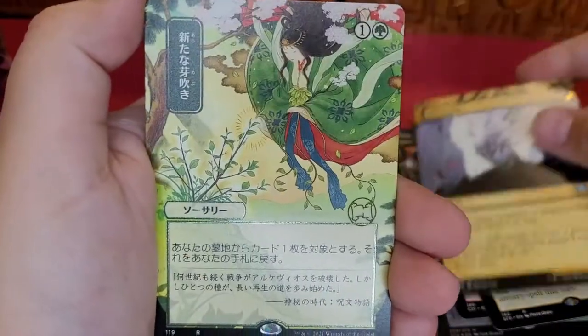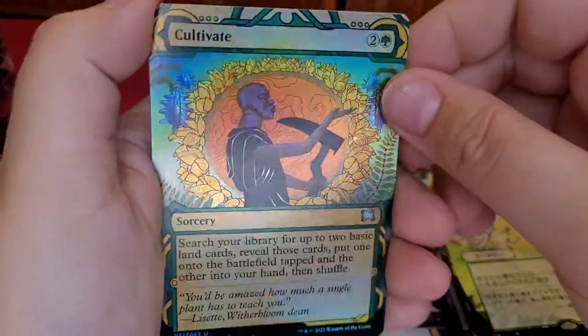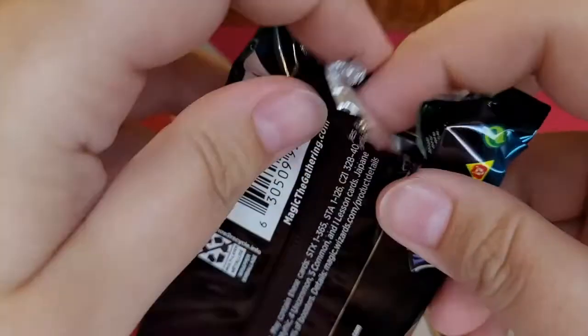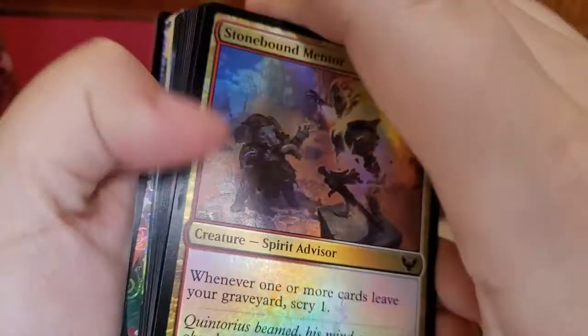The Etched Foil. Nice, she's really pretty. Cultivate Foil. Vulnerable Warsinger. And Treasure. I just know you're gonna pull like two Demonic Tutors — I feel it. Good. I would like that.